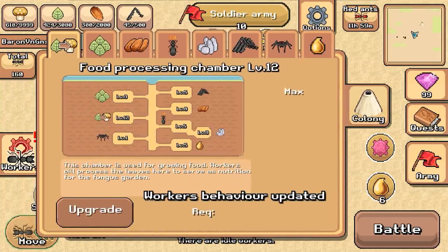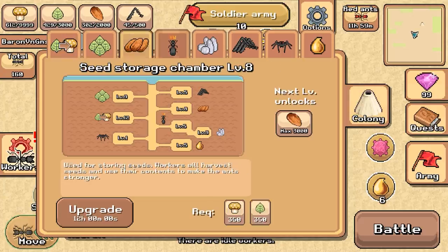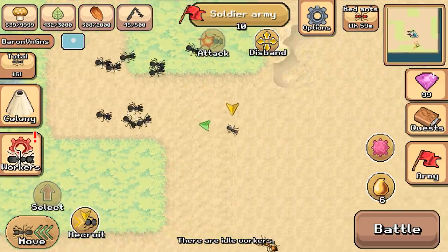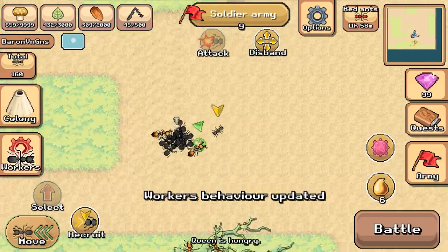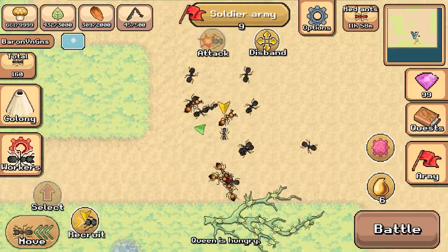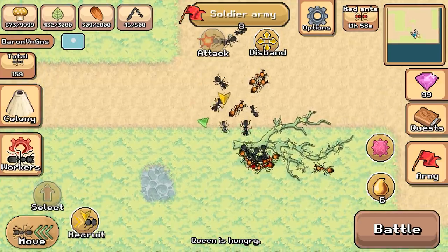As far as what we need to upgrade — we have the max level for food processing, but we need a ton of everything for everything else. We're getting close to the fire ants. There are idle workers — we'll put them to work. Let's try not to lose any of them. Oh no, we just lost one. Those weren't favorable numbers — we're just going in, aren't we?